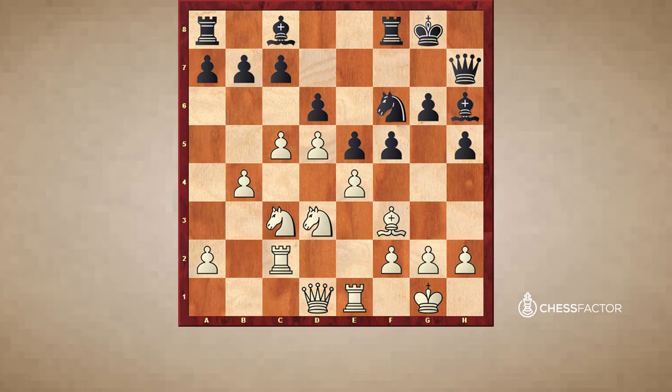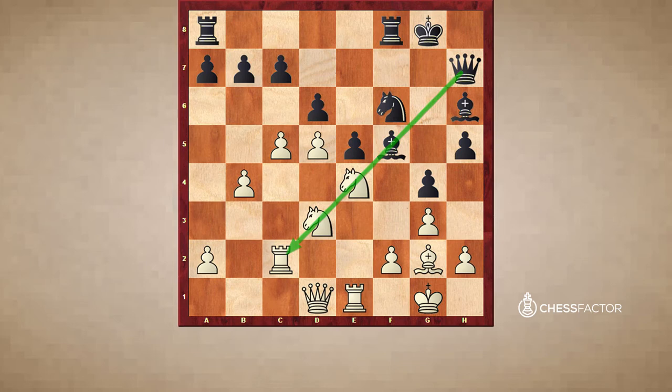Now maybe white should have played c5. But after g5 — good move — white cannot take on h5 because of g4, and the bishop will be trapped on h5. Instead, maybe g3, g4, then take, take, and bishop f5 — the pressure on the diagonal is felt. Black is a little bit better here.